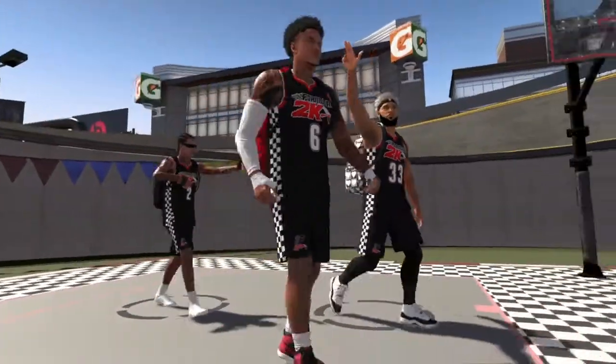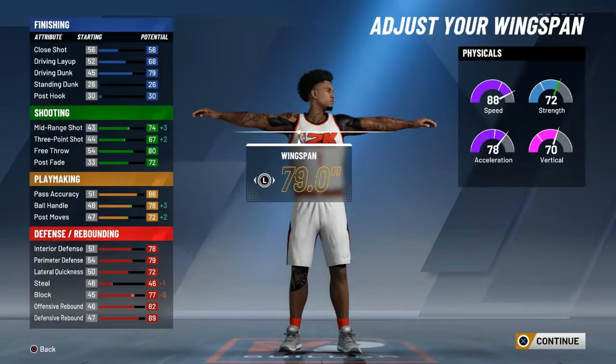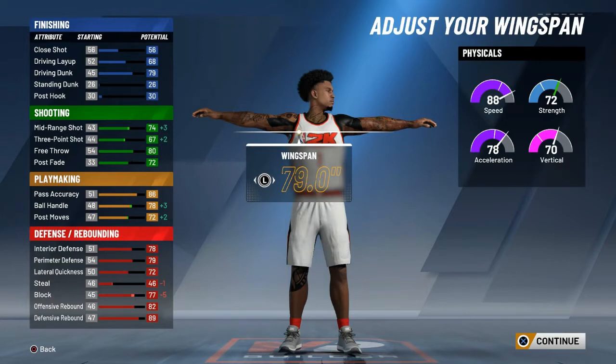You're probably going to get a dub still. So the first lineup I'm going to talk about is the playmaking glass and rebounding wing. With this build combo right here, it's very unstoppable.